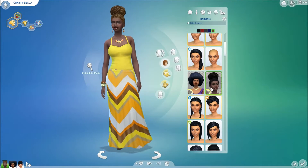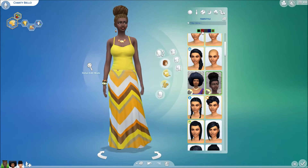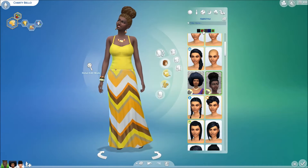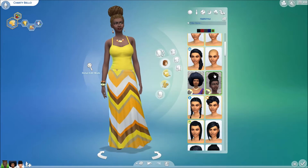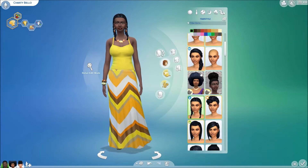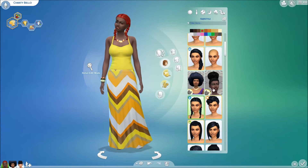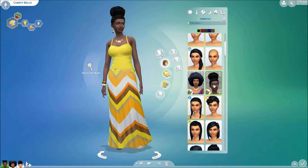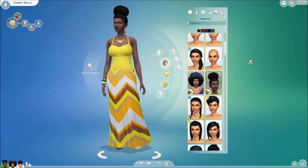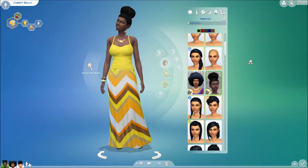There is an issue with this hair that I know of — it's a minor one, but for some reason these colors, despite being assigned to hair colors, do not actually correspond with them. For instance, if I choose a random EA hair with a red swatch and then switch to this hair, it changes to black even though I have red selected. I don't know why — it's not really a big deal but it's a bit of an annoyance.